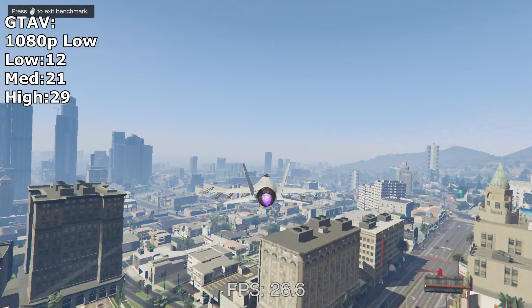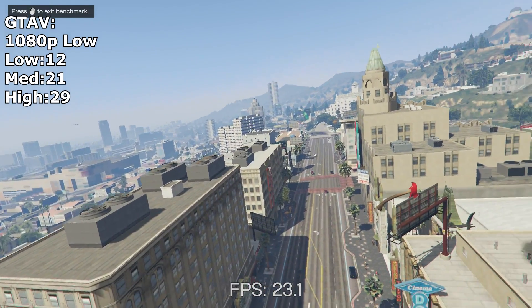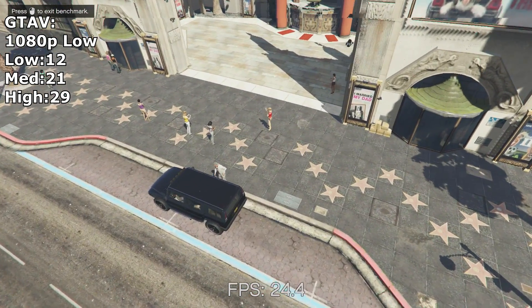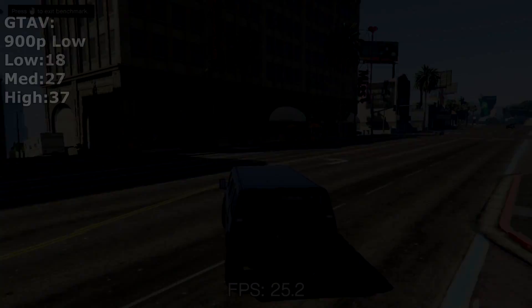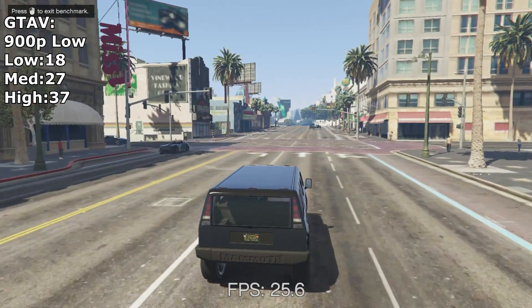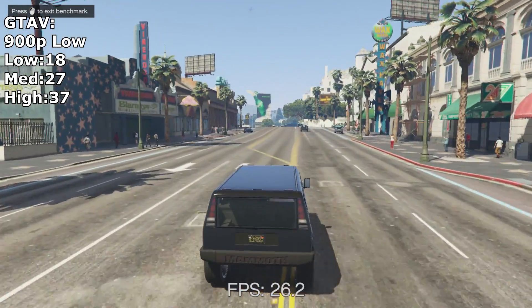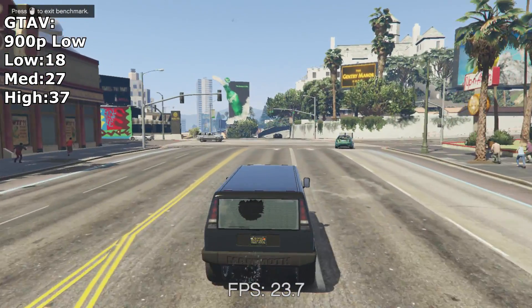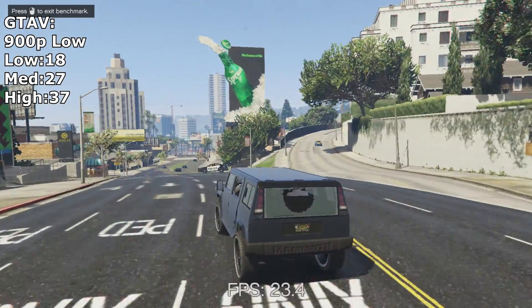In Grand Theft Auto V, we tested the game at both 1080p and 900p low settings. At 1080p, this game is probably unplayable, even for low-end gamers, with only a 21fps average. 900p is where it's at for the low-end enthusiasts, due to the higher frame rate. That being said, I would never recommend you seek out this card and use it in a system, as there are better options out there for the price. Even so, at 900p the frame rate was better, but if you prefer even higher frame rates, a lower resolution would work best.